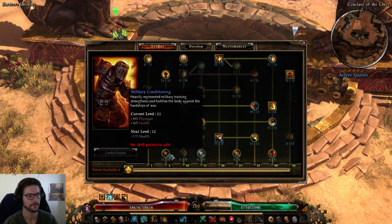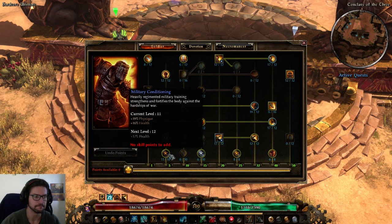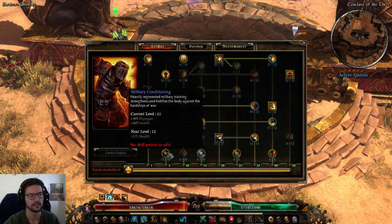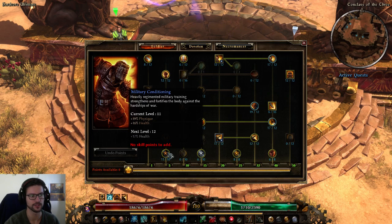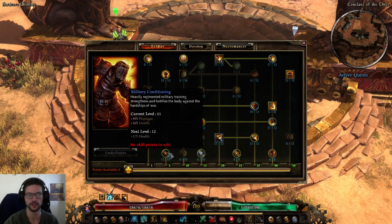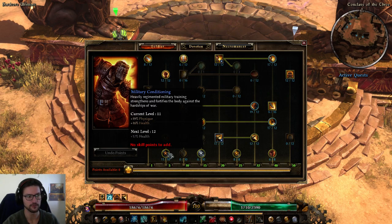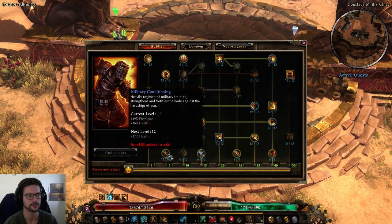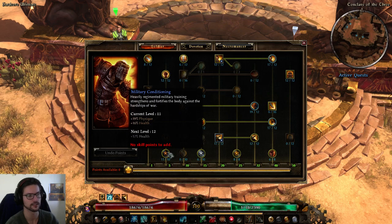Military Conditioning is a very nice passive for any Soldier. You should always soft-cap this or put it to 11 out of 10, which is also a sweet spot — you get 1% more physique and 1% more HP for that 11th point. But probably never put more than 11 points here because the 12th only gives 1% HP and not even 1% physique on top. So military conditioning at 10 or 11 out of 10 is pretty nice.